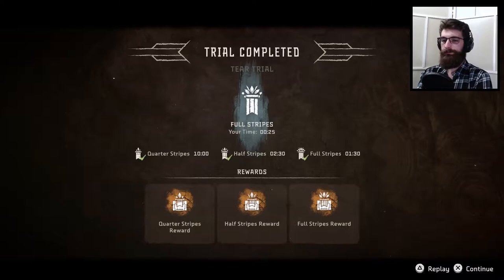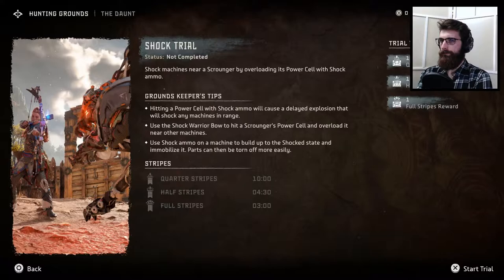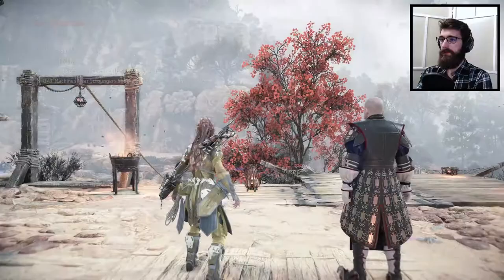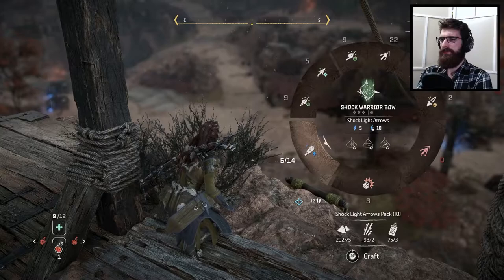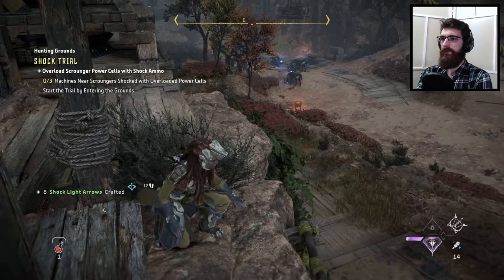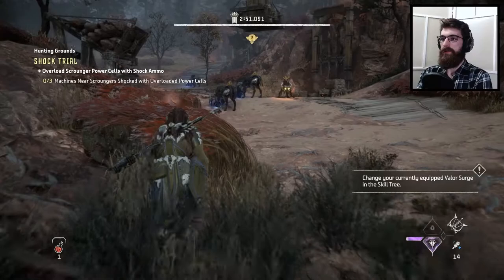Cool. Let's do the shock trial. We need to shock other machines using it — machines near scroungers, shocked with overloaded power cells. Okay, that actually might be a bit more tricky. There's a ton over there, so let's just go for it. We've got three minutes, we're fine.